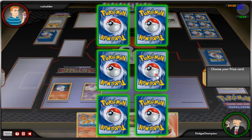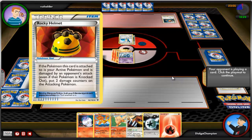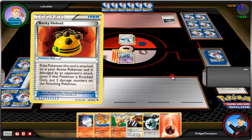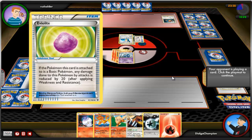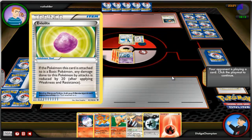Cobalion has been sent out — no surprise there. He's playing the Rocky Helmet Pokemon Tool: every single time I damage that Pokemon, my Pokemon takes 20 points of recoil damage. He equipped that to his Cobalion. He's also equipping the Eviolite Pokemon Tool, which reduces the damage I inflict to his Pokemon by 20 points, and has equipped that to his Hoothoot.